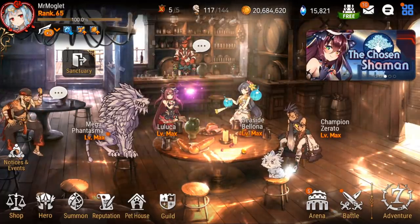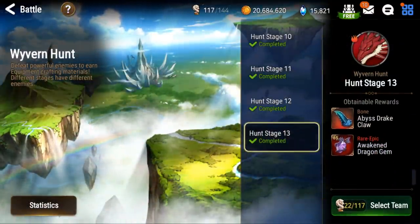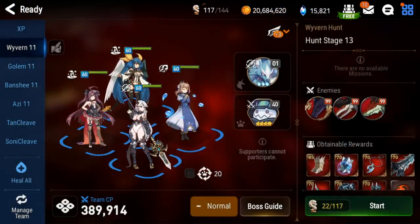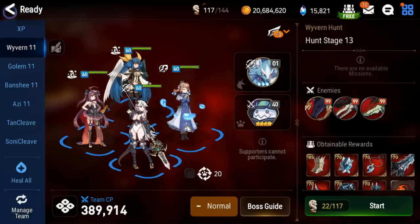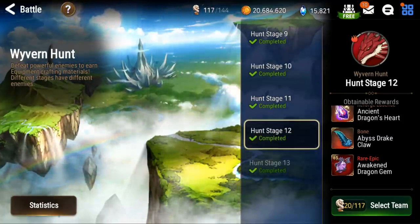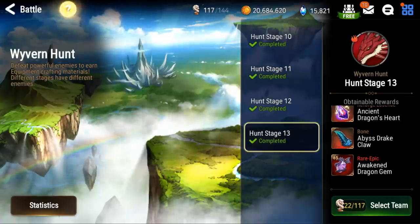With that being said, let's get the super obvious out of the way: Hunt. In a few short days, Hunt 13 will no longer be dropping 75 gears. As you can see, they still currently do, but once that change goes live — I believe on April 30th, so 4 days from when I'm recording this — if gear drops, it's guaranteed to be 85. And even on Hunt 12, the drop chance for 70s will be lowered.